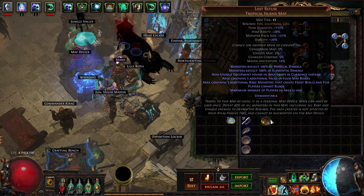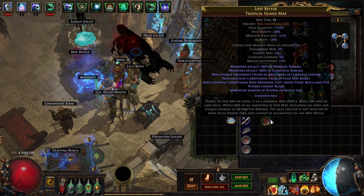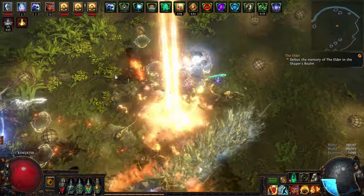Speaking of the Lightning Coil, I found a Valdo's Puzzle Box, and when I ID'd it, the reward in the map was a Lightning Coil. My build isn't fully ramped yet, but I was feeling pretty confident I could beat it.